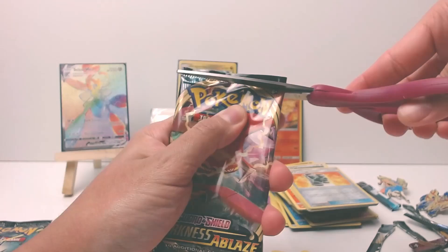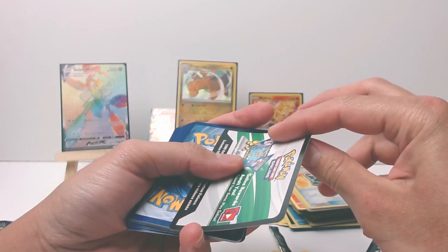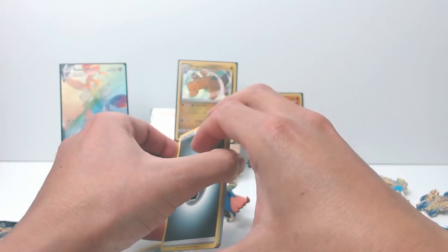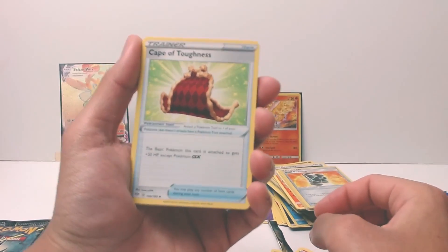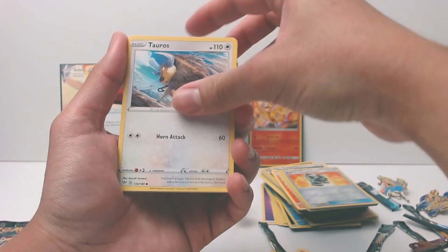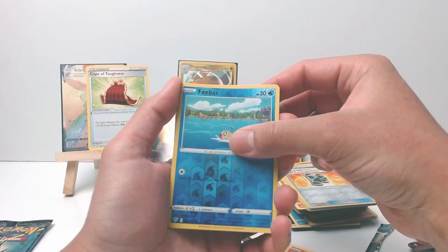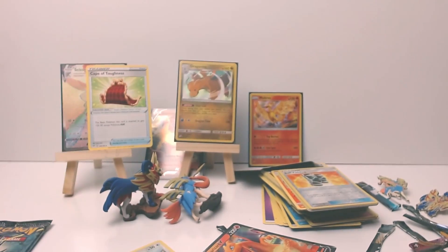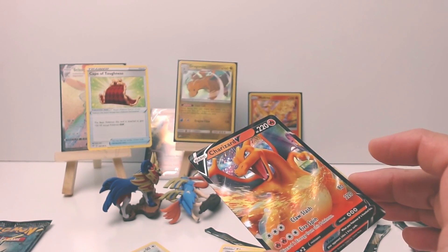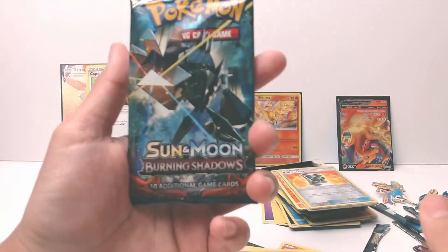Another Darkness Ablaze pack. For good luck and for you hunters out there, there you go - be generous and share the codes. We have a Steel Energy, Cape of Toughness - a tough boy deserves a tough cape - Bibarel, Mismagius, Pansage, Tauros, Diglett, Scovet, Shelmet, Phoebe. Our lonely little Phoebe and a rare in the pack - this man has the audacity to show his wings in this crib! We cannot have that here. To the wall of shame! First we sleeve it up though.